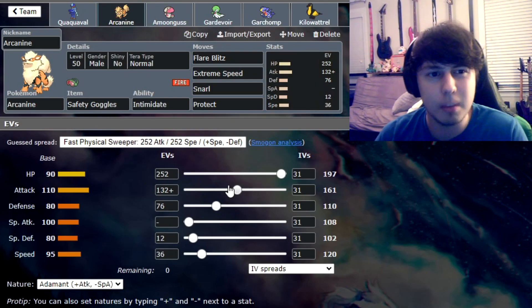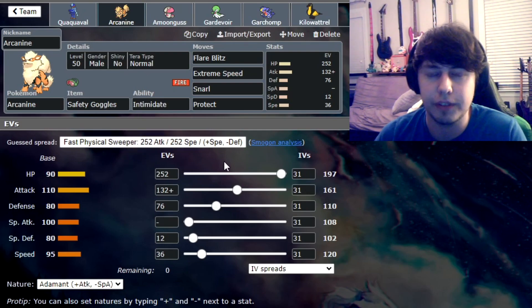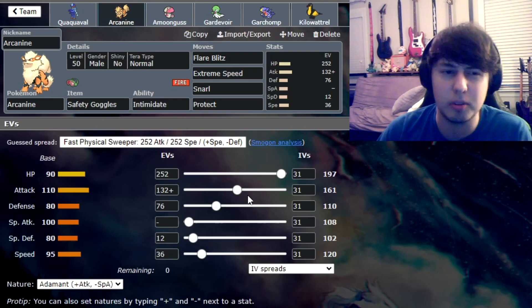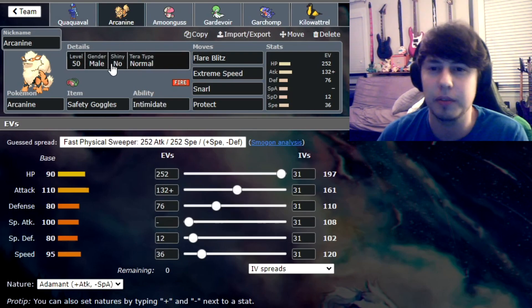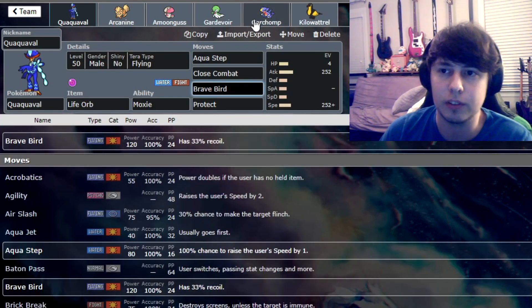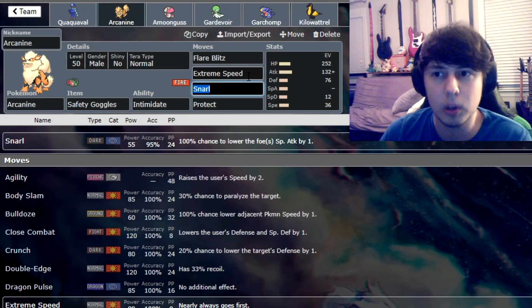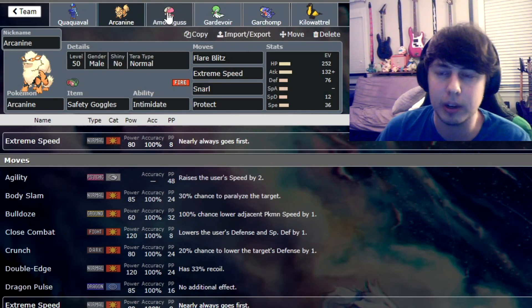This attack probably two-shots physically defensive Amoongus, I believe. Then our Terra types: Terra Flying boosts Brave Bird and gives immunity to Earthquake. Terra Normal boosts our Extreme Speed and removes our weaknesses, which is pretty nice. Terra Water is great defensively — Water's just a great defensive type, and if we see a Fire type we can Terra Water to resist it, then they'd need Grass or Electric moves, which aren't super common in the meta right now.